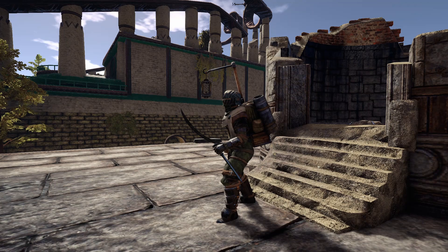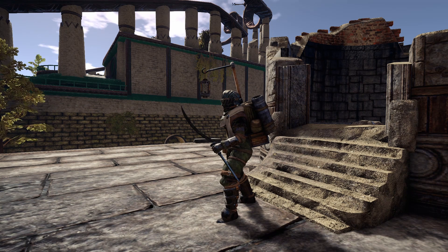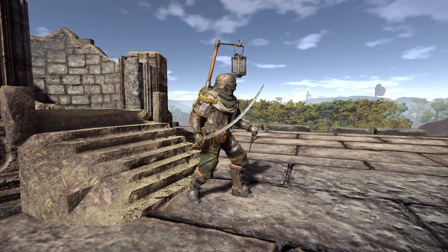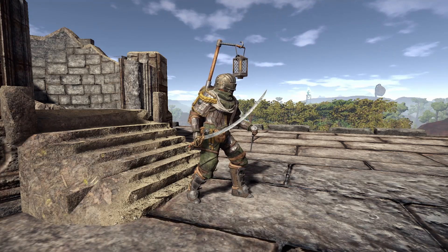For my fifth outfit I wanted to do something with the pathfinder chest piece. I love this piece but I really despise the helm of this set so I needed something different. I went for the horror calcal helm since it is a variation of the black plate helm that I like so much. For the boots I could have used the pathfinder boots but I really wanted something that looked a bit more armored, so I used the plate boots.